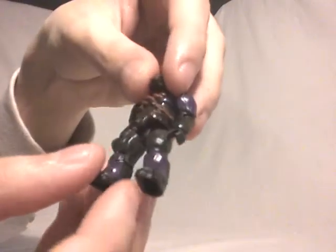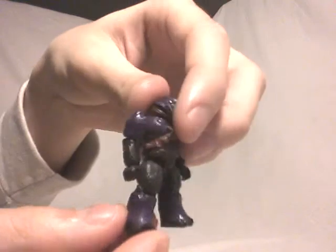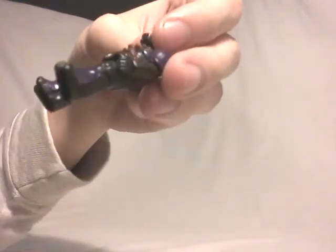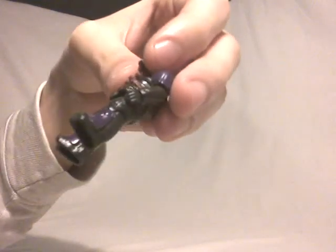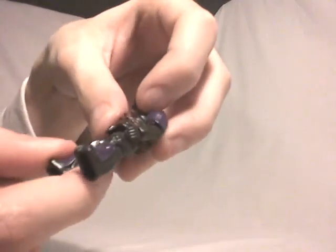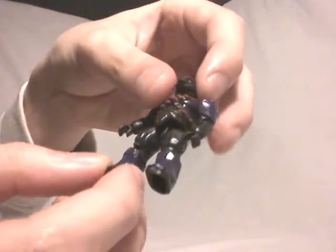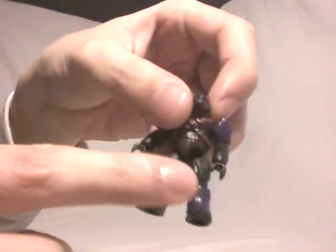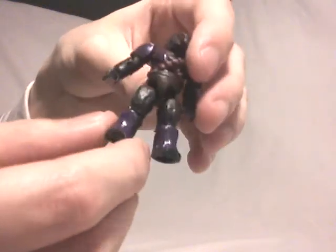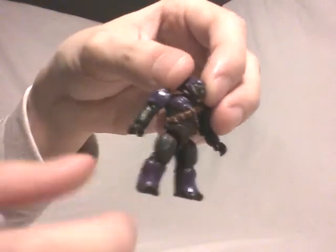Now for the Covenant side — we have a Brute. The color scheme is quite different, using purple colors. It has the same articulations as the Marines. However, I think it could have been done better — the texture on the legs is quite badly made. It's supposed to be a more animal-type alien, but with the brown color and soft texture, it really seems like wood rather than skin. The armor doesn't look that shiny either; it seems kind of flat.